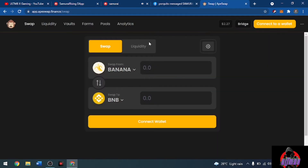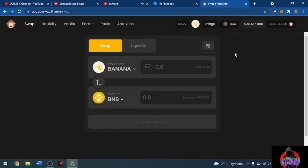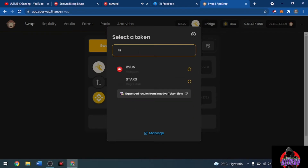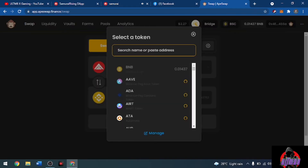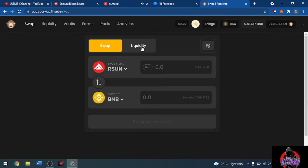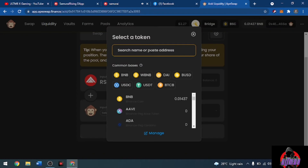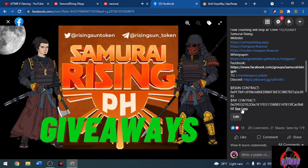Now I'll show you how to add your INF in ApeSwap. Go to ApeSwap and connect your wallet. Once connected, you can search for RSAN — it's already listed in ApeSwap. If you search for INF, it's not yet included by default, so you need to add liquidity for INF. Go to the Liquidity section and paste the INF contract address.